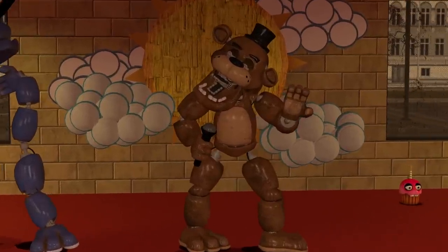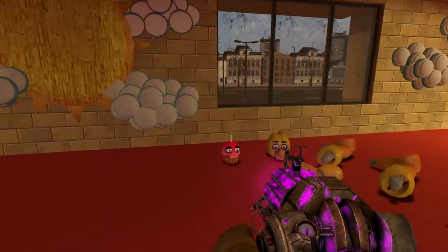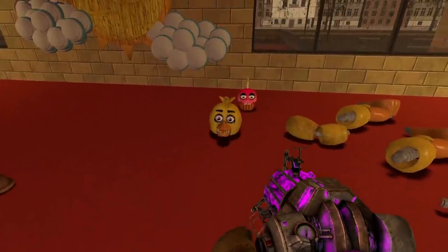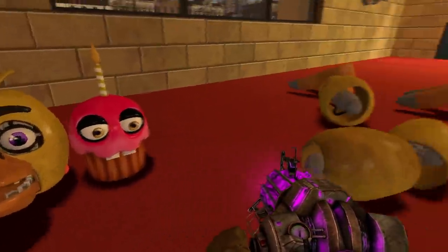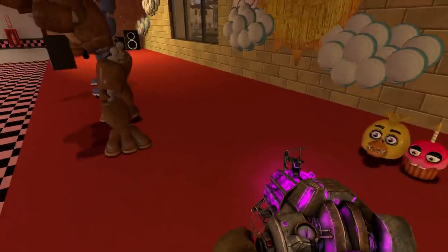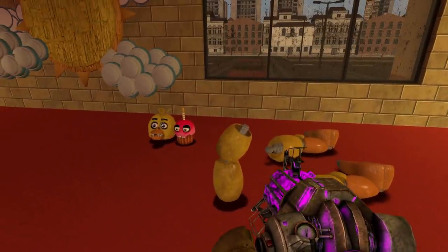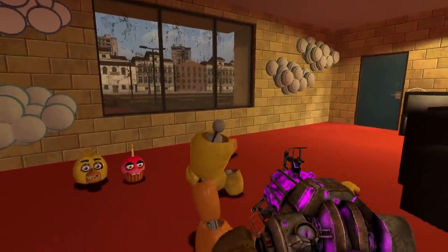So we have Freddy Fazbear, we have Bonnie the Bunny. All right, it's time to repair Chica. Now luckily with Chica, her head isn't broken unlike Freddy and Bonnie's heads, so this should be a lot easier. But the problem is her head is the exact same size as the cupcake. Like Bonnie, she does not have a torso, and also she's missing a hand. This ought to be interesting.